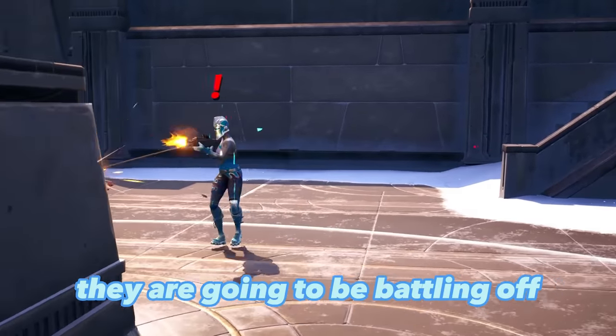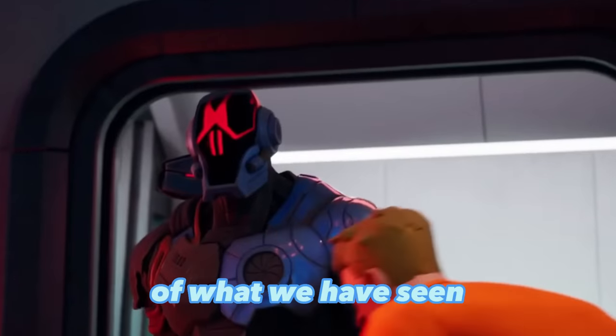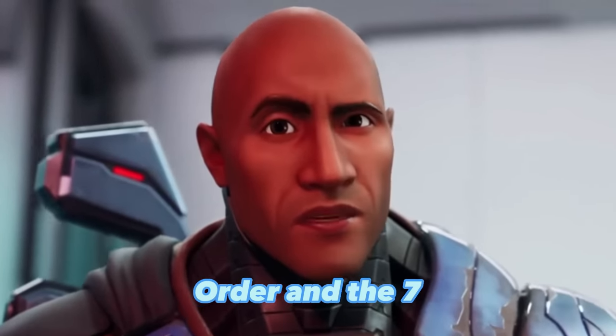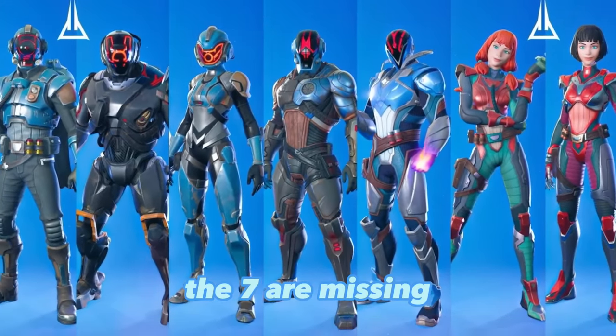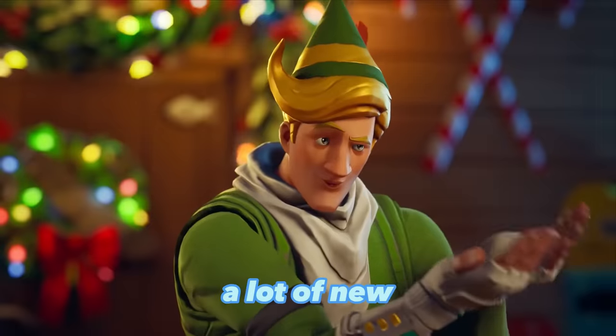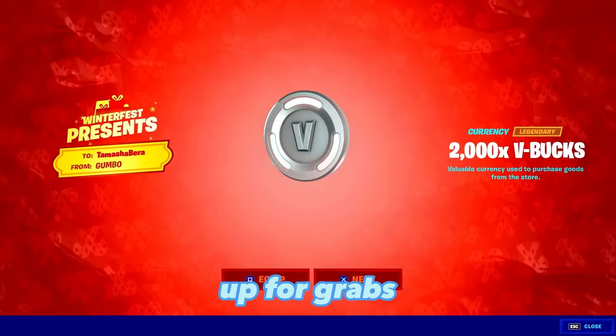These will be the two new factions of Reality Zero in Chapter 4. They are going to battle each other, leading to a conclusion similar to what we saw with the Imagined Order and the Seven. In this chapter, the Seven are missing and you'll be a part of the unfolding story, with lots of new collaborations, mythic items, and free V-Bucks up for grabs.